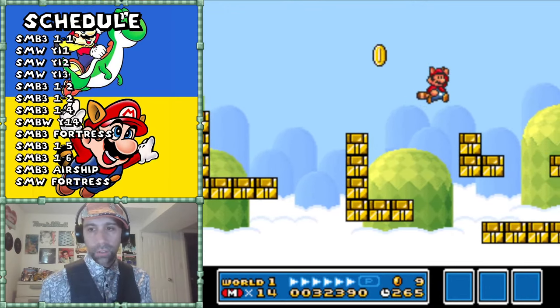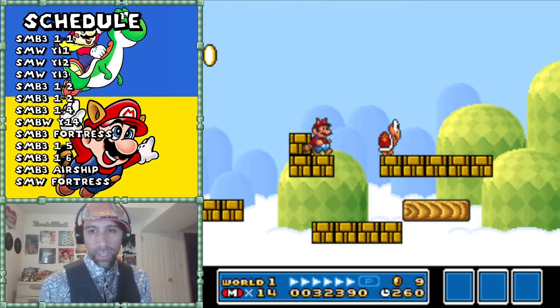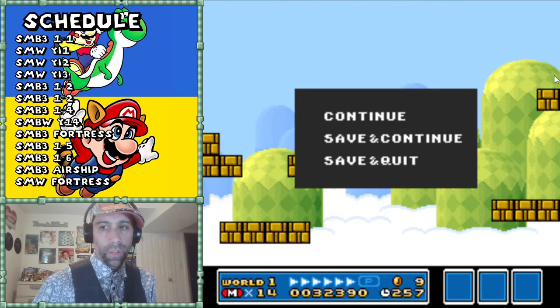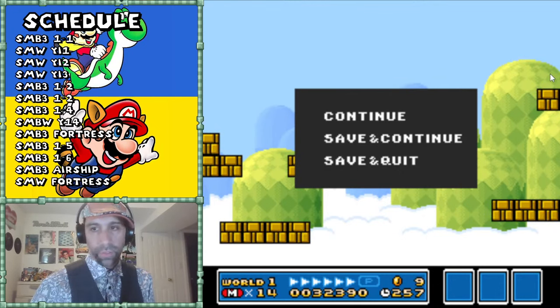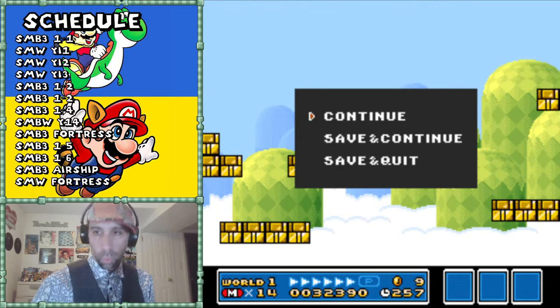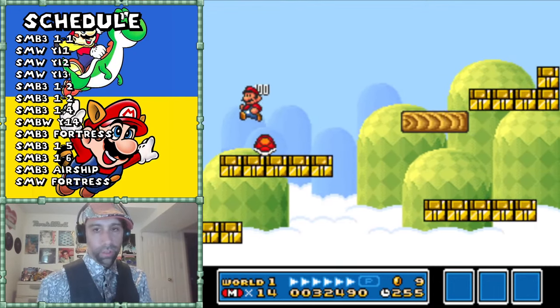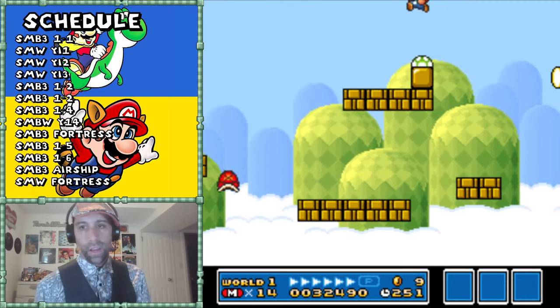It gets even more beautiful because right here there's going to be a one-up, and to get it you have to hit it from the side. If you're raccoon Mario you get it easy - you just swing your tail and get the one-up. That's beautiful because you're rewarded for your status, and it's very discreet. There's also a raccoon leaf here - so now if I want the raccoon leaf and don't have it there's time pressure. I have all these choices: try to get the raccoon leaf, skip the upcoming reward, or make a more challenging maneuver and get rewarded for my skill.